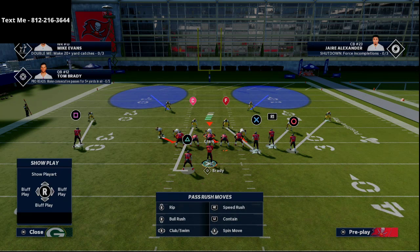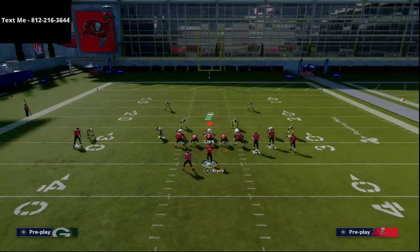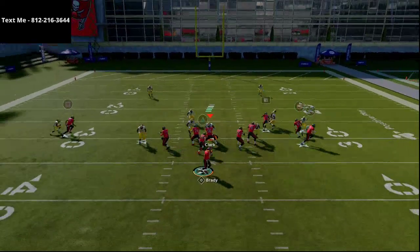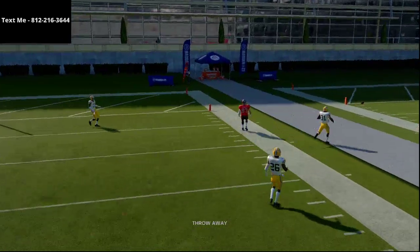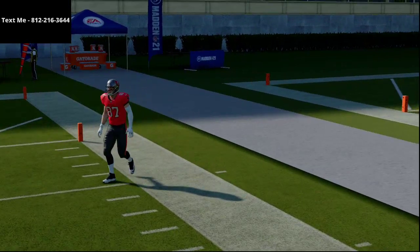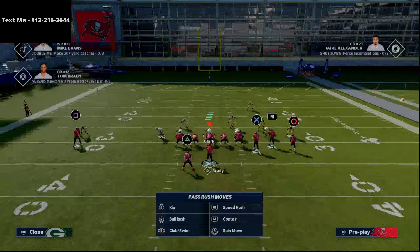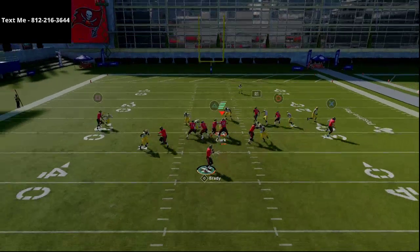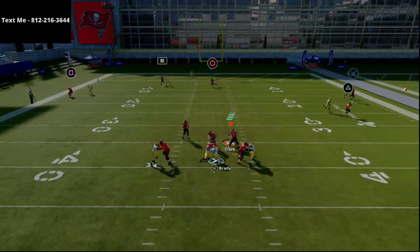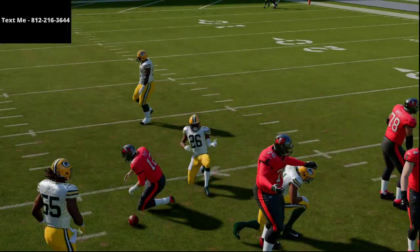The next thing I want to show is a basic rush. Running a Cover 2 man blitz — I'm just going to spread my linebackers, not spread my line, and keep it contained. Watch what happens at the snap: this time he gets picked up. What I like to do when something works in blitzing is experiment — how many people can I drop in coverage? If I just spread the line but not the linebackers, it still doesn't come in.